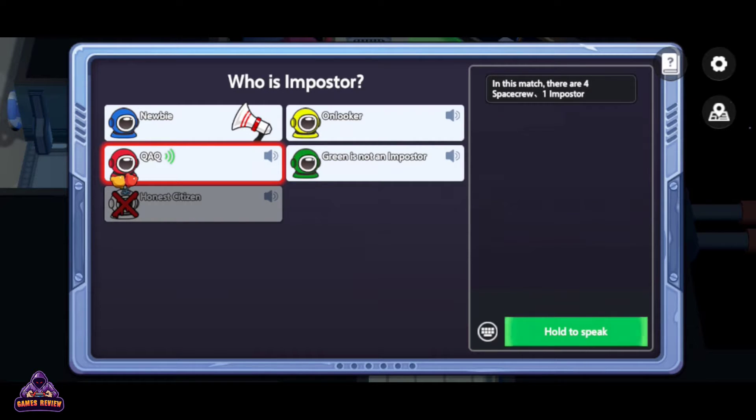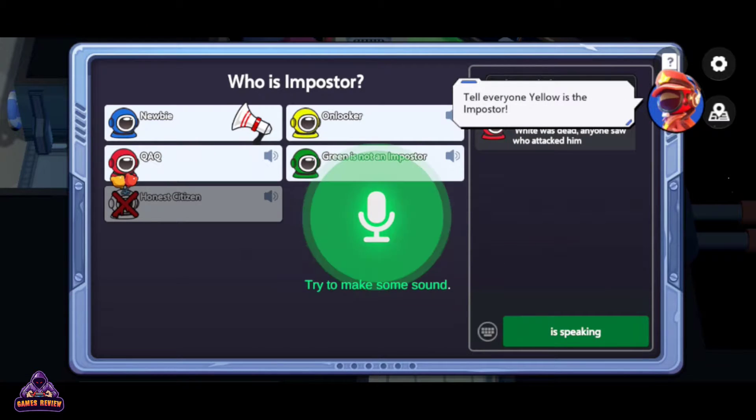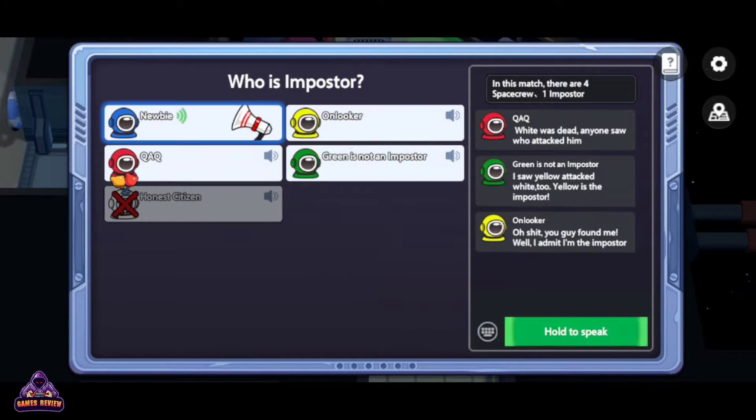Did anyone see who killed them? Tell everyone Yellow is the impostor. I saw Yellow kill White — Yellow is the impostor. You guys found me. I admit I'm an impostor.